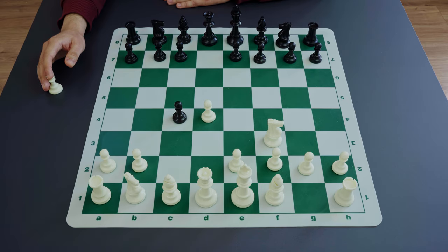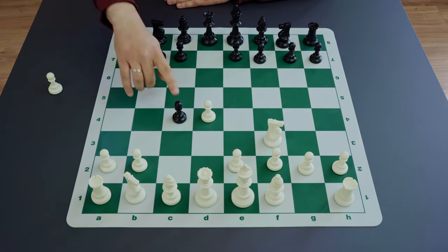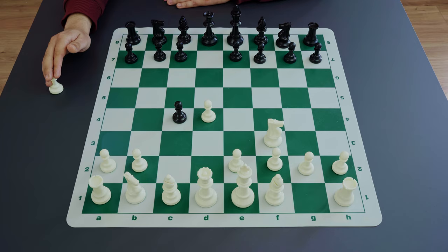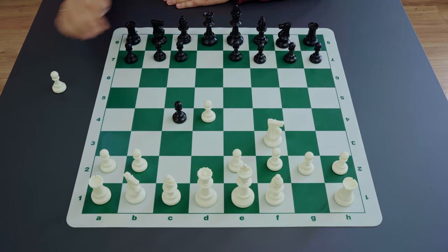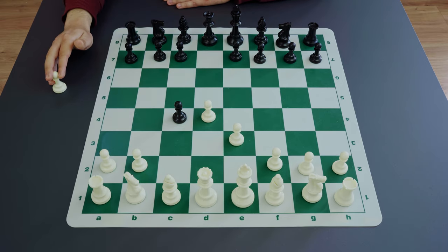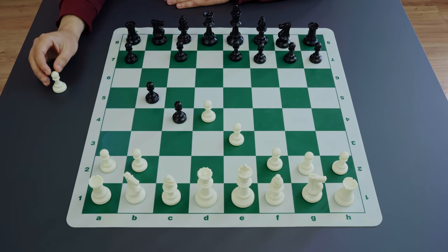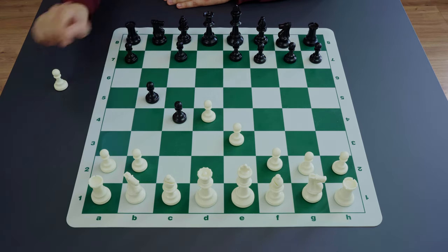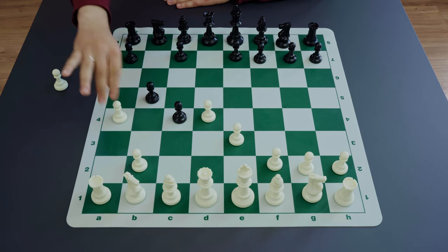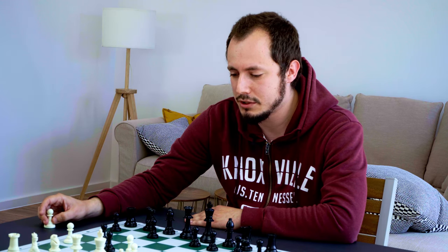There are different possibilities for black to protect the c4 pawn, but normally they don't work well. For example, if white plays e3 attacking the pawn on c4, the natural reaction is something like b7-b5 just to keep the extra pawn, but in that case white has different possibilities to undermine these pawns on the queenside immediately — for example by playing a4 — and in the nearest future black's pawns on the queenside will be completely destroyed.